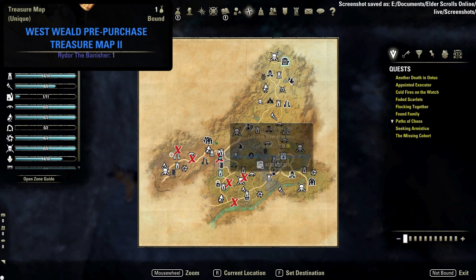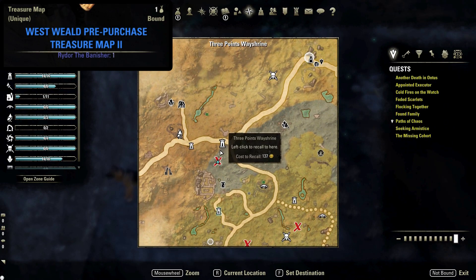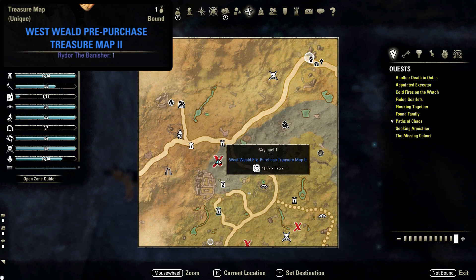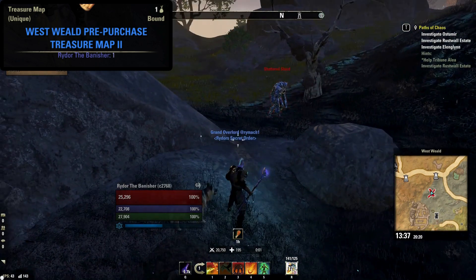The Westwield pre-purchased treasure map number two is located just below Three Points Wayshrine, shown here on your map. From the Wayshrine head south, and you can find the dirt mound next to this rock face shown here.